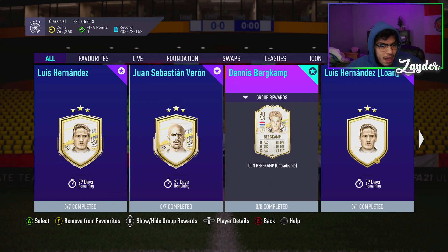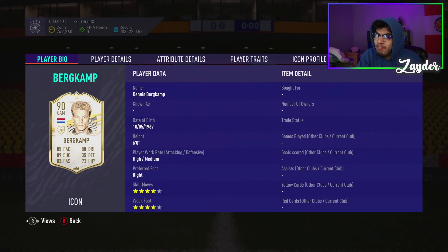Welcome back to the final Icon SBC of today. We have the Dennis Burkamp SBC, guys. If you're new, subscribe — we're trying to hit 15.4K. Turn your notifications on because we have 3,000 people with notifications on and we're trying to get to 4 or 5,000. If you're here early you get these SBCs the cheapest because prices don't go up, so make sure you have notifications on.